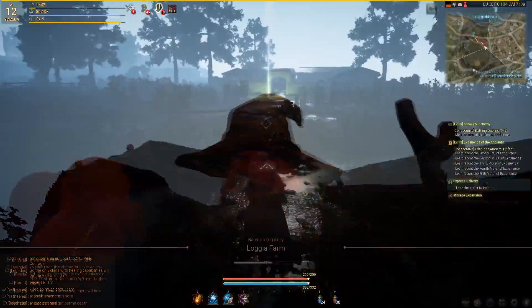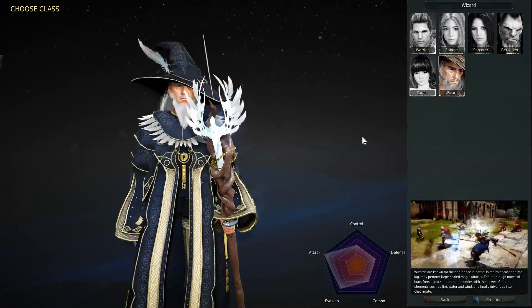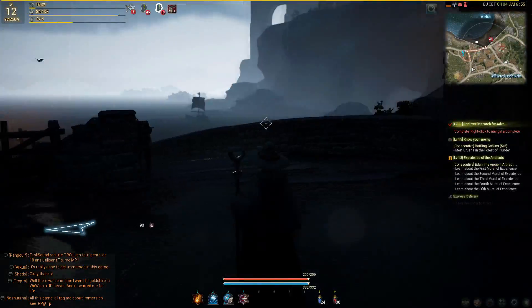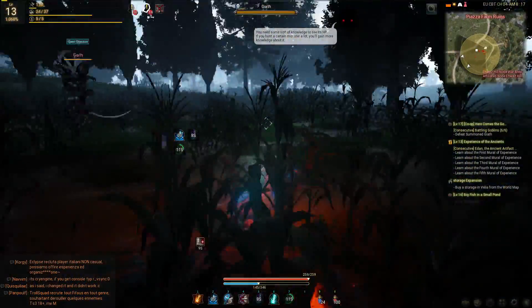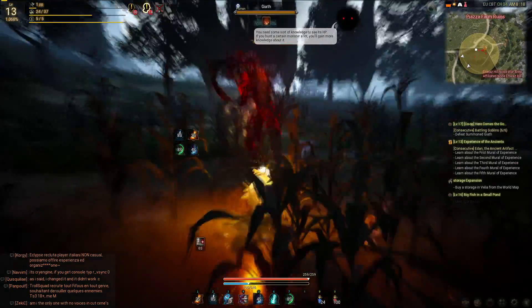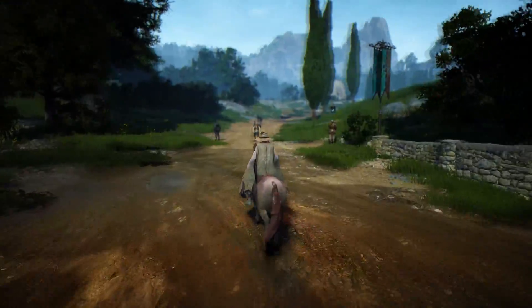The game will launch with seven classes: the Warrior, Ranger, Sorceress, Berserker, Wizard/Witch, Valkyrie, and Beastmaster. More will be added after launch — the Korean version also has the Blader, Plum, Kunoichi, and Ninja. When released in the west the game will be fully voice acted in English, although I'm not 100% sure if that'll be the case at launch since there isn't much voice acting in the current closed beta.